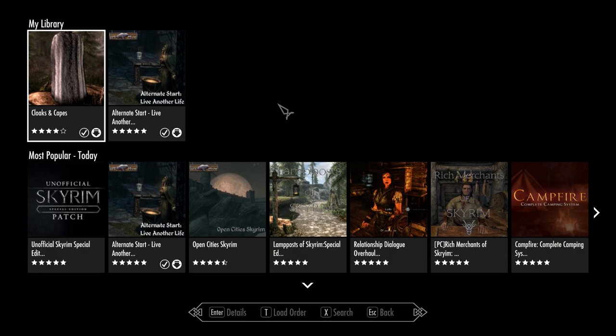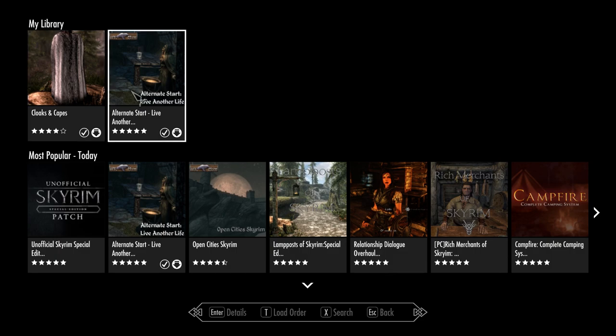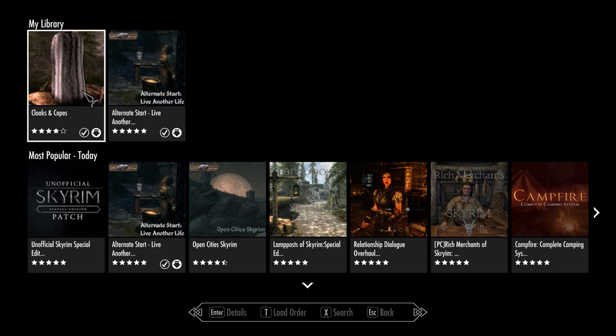In the last episode we talked about the alternate start or live another life mod, and in this episode I found a cloaks and capes mod that you're gonna want to be grabbing if you want your Skyrim character to look fancy dancy in his brand new digs. This is a very simple mod, it's available right now over on the Skyrim mod page by Bethesda.